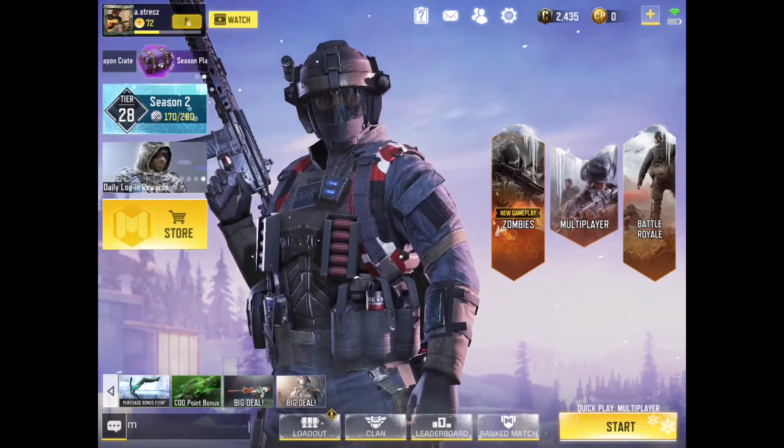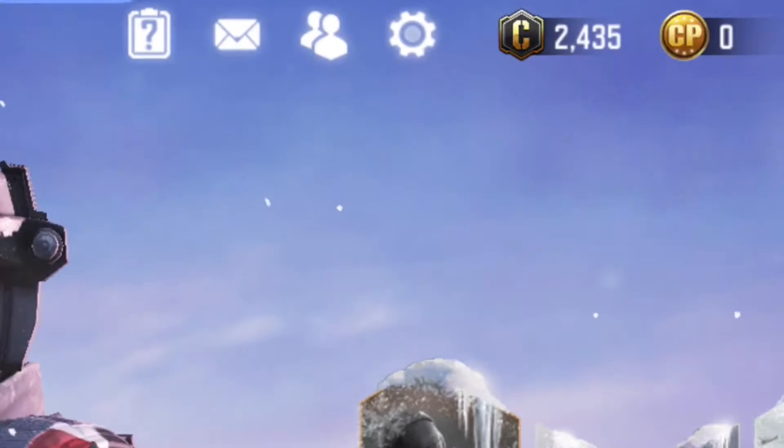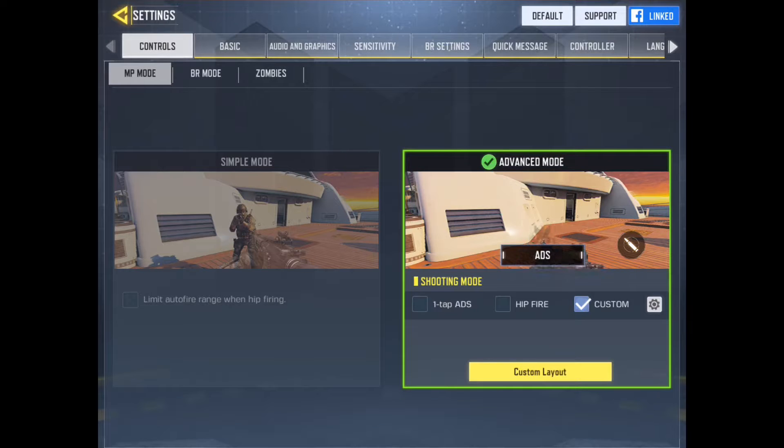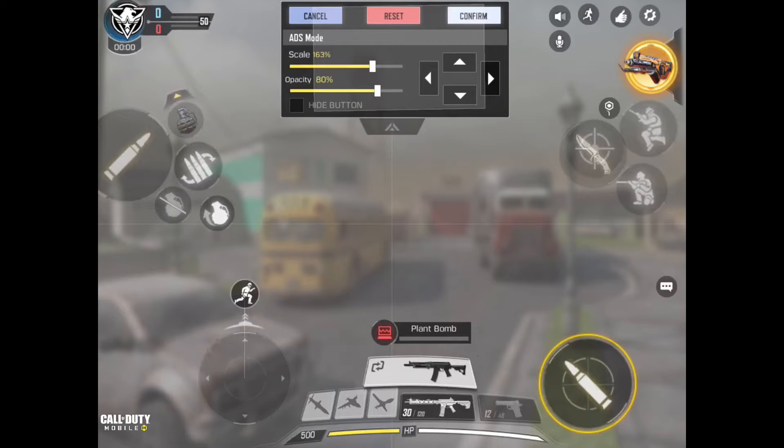A few basic things — go into your settings up here, the little gear icon. Mess with this advanced mode, play around with it. Go look up some more videos about it on YouTube for specifics, but you can change your button layout and all that stuff.